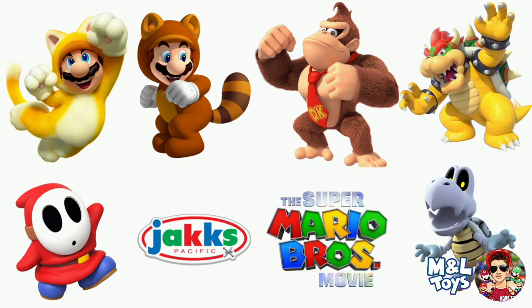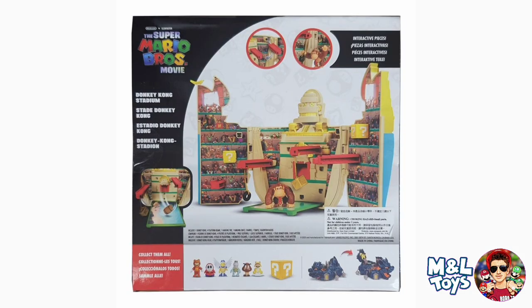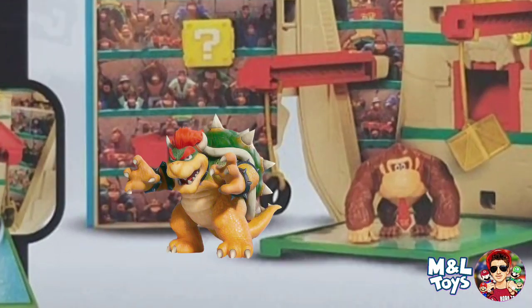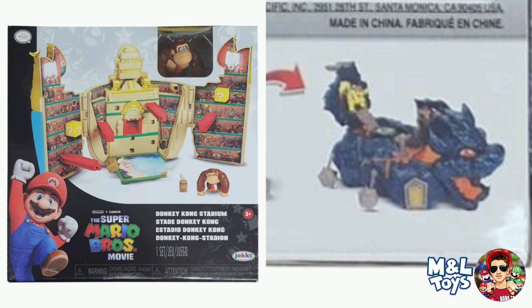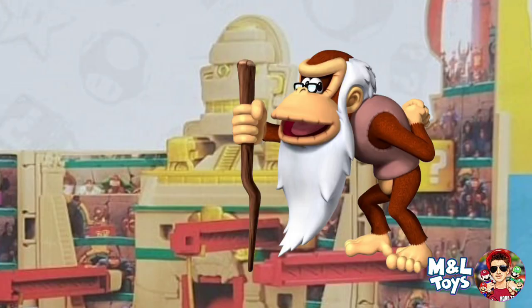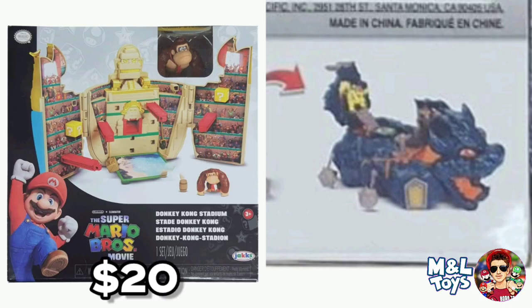We know there's going to be a Bowser Mini World figure. We thought he would be a part of maybe Wave 2 or 3, and it makes sense having the Koopa Paratroopa in the wave and having Bowser exclusive to the set. Now the question is, is Donkey Kong going to be exclusive to this set? There is still a big possibility that Bowser and Donkey Kong come separately as well, because we saw that with Mario and Peach from the Castle playset. We had the Castle and the Van, and now we have the DK Stadium and the Bowser's Ship playset. It would really make a lot of sense if they made a Cranky Kong after this. If I had to guess, the DK Stadium is probably going to be $20, and Bowser's Ship might be $30, like Peach's Castle.